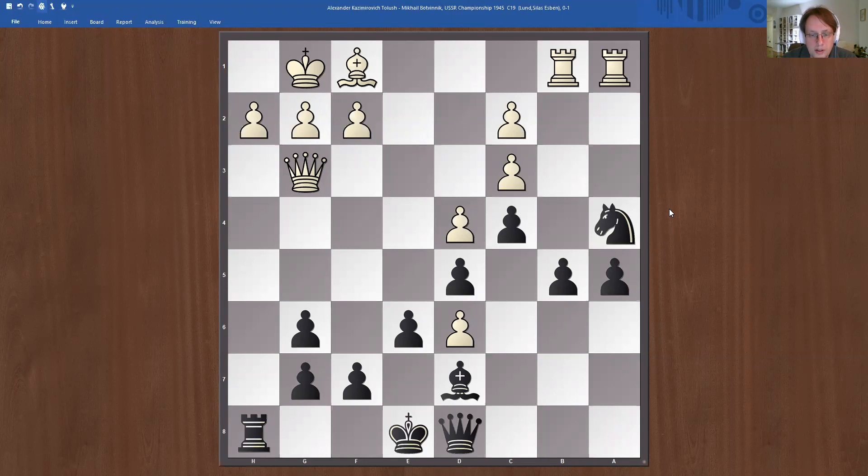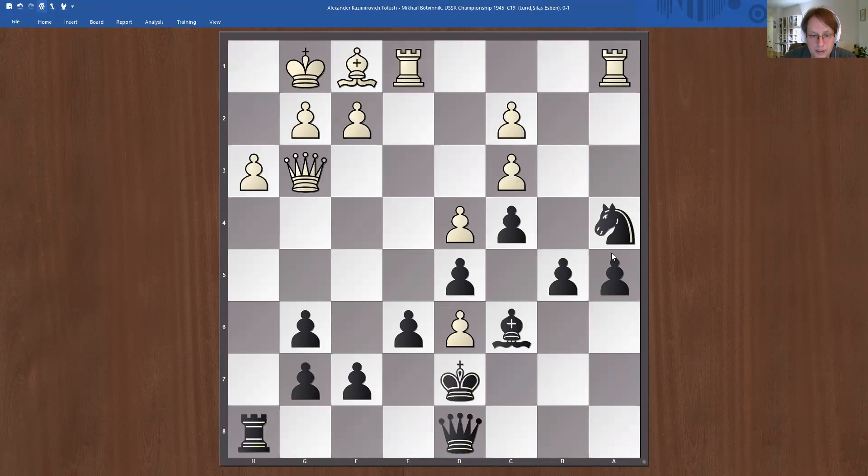We can look at concrete attacking points. f7 is probably not going to happen, b5, a5 — everything is closed for now. d6 is probably going to drop, then we have two pawns up, and there's a weakness probably here too. This is actually why it's a strong sacrifice: white is basically doomed to passivity.